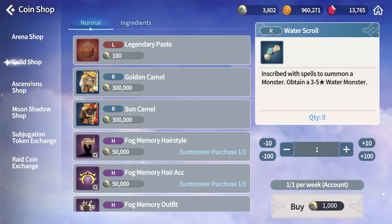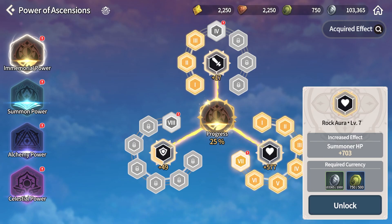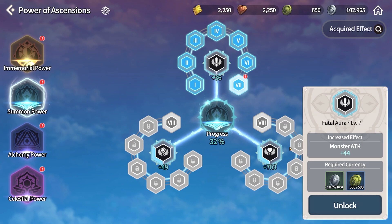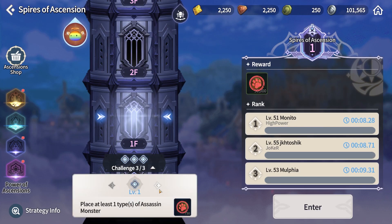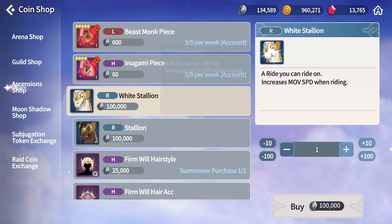The ascension shop is pretty unique. If you just started the game, I would save these tokens for the powers of ascension which gives you basic stat buffs for all of your monsters and summoners. You will also need to complete the challenges of the spire of ascension to earn the other currency needed to level up the powers of ascension even farther. The trial of ascension will reset every month, so once you are in about the second reset you can start earning more of that basic currency and spending it on other things in the shop.